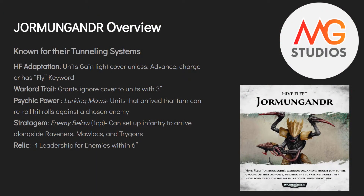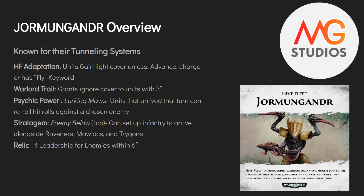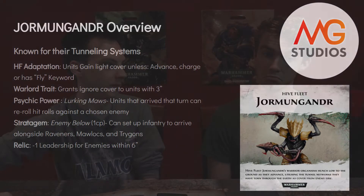Jormungandr is a fun one with a lot of potential. Units gain light cover unless they advance and charge or have the Fly keyword. So your backline units, as long as you're making standard moves, get cover even in the open. The Warlord trait grants ignore cover to units within 3 inches — you could put a Neurothrope or Malanthrope next to Exocrines and now your Exocrines ignore cover.